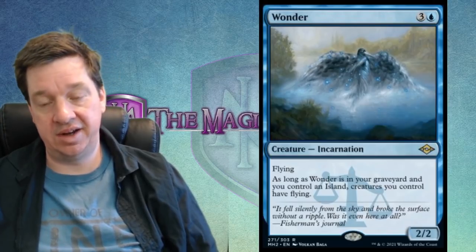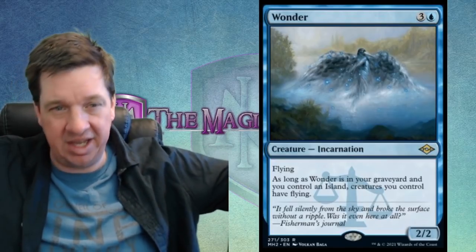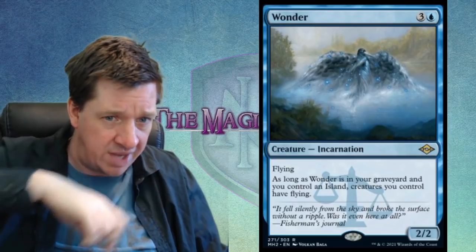Moving on, we have Wonder — a reprint. It's one blue and three for a 2/2 flying incarnation. As long as Wonder is in your graveyard and you control an island, creatures you control have flying. These incarnations form a cycle where once they hit the graveyard, they act like an enchantment for all your creatures. The idea is that this wondrous bird incarnation, once destroyed, spreads its essence out among all your creatures, filling them with wonder as they float up into the sky.